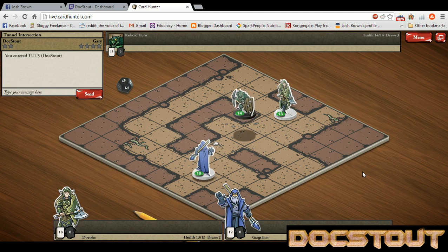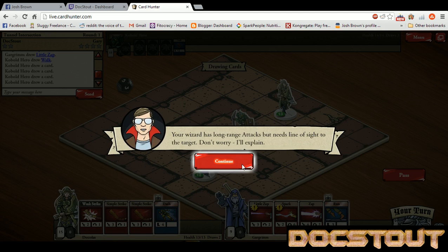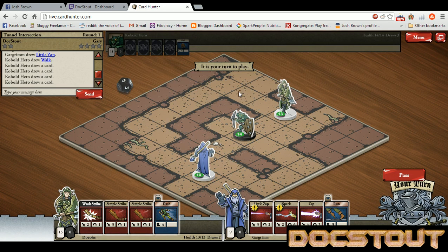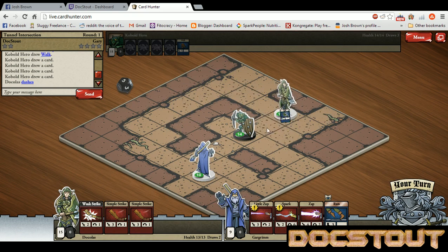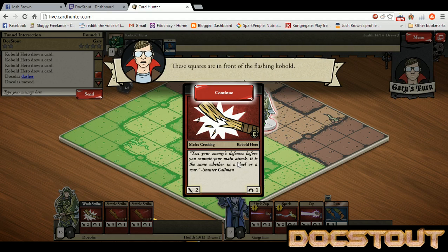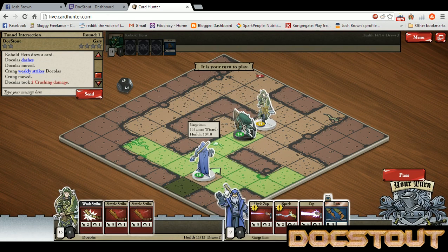Alright, so we've got our two guys. Now this is still technically a tutorial mission. Your wizard has long-range attacks but needs line of sight to the target. My wizard currently has line of sight. I think we are going to use Dakolos first — have him dash up. Can't block if you attack from behind. Squares are behind it.